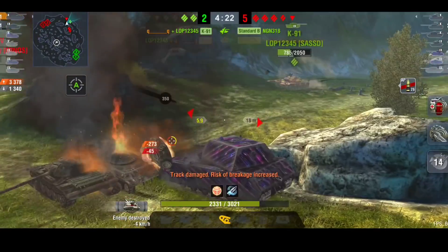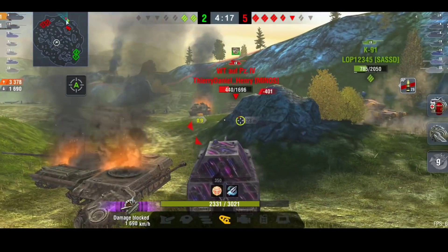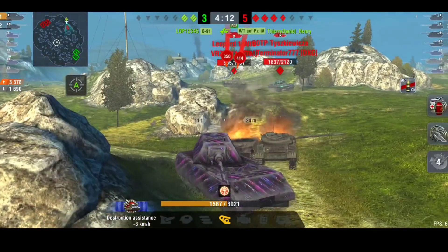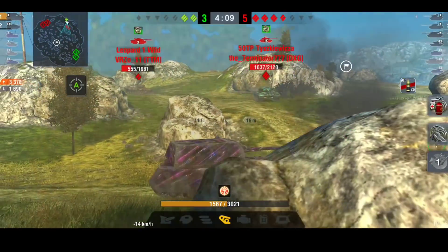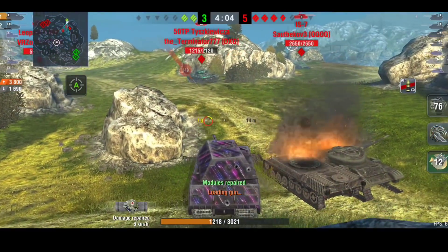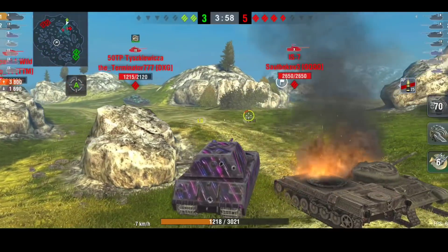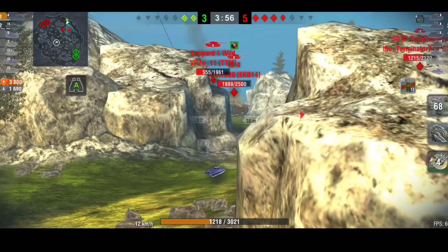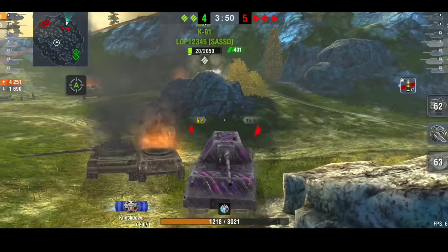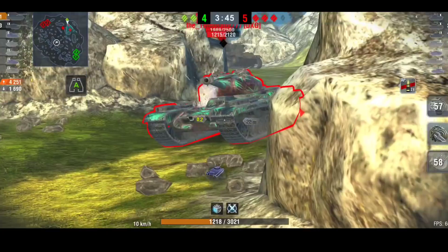He goes for the SU instead, because the SU has the DPM — that was actually very nice prioritization. Just look at these angles he's doing; he's even getting bounces from the rear while ignoring tanks behind him. The K91 clears the Waffle, so they've now got it down to a two versus four. But here comes the IS-7 and there's also a full hit-point IS-4 somewhere.